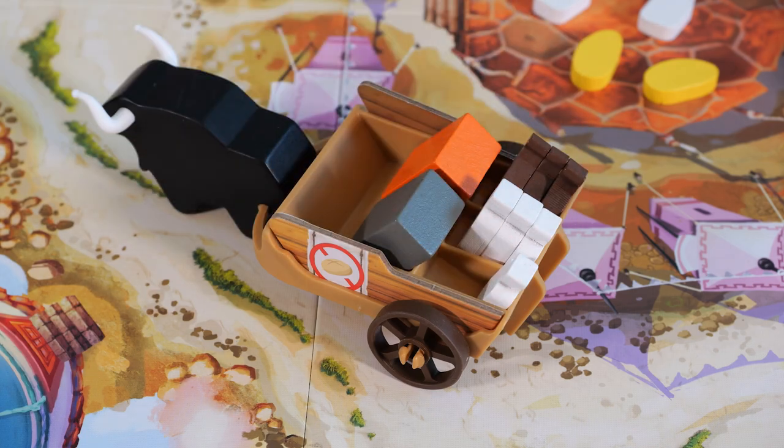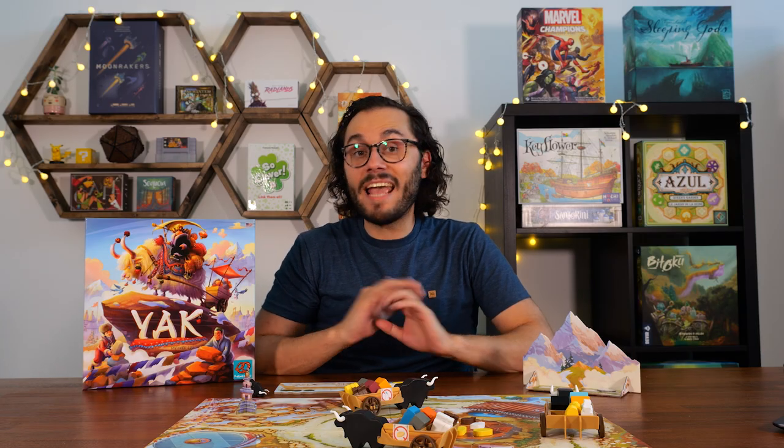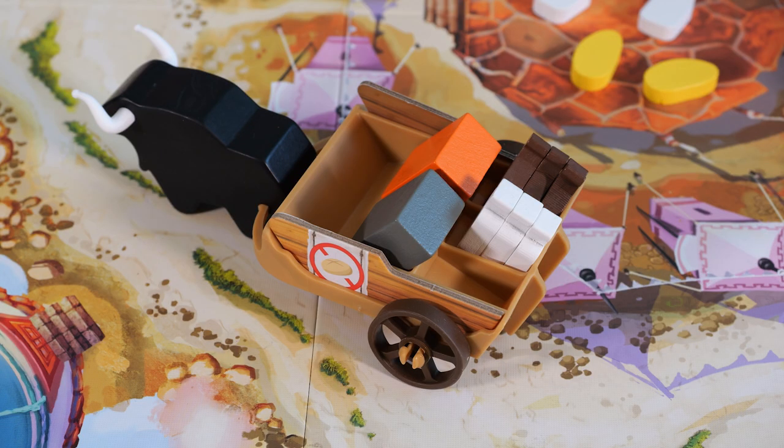To build, trade food tokens from your personal supply to the carriage in front of you. The trade chart tells you the cost: one food token gets you one block, three food tokens gets you two blocks, and five food tokens gets you three blocks. If any blocks you are taking are crystal blocks, you pay additional food for each crystal block. These crystal stone blocks are wild — they can count as any color in your stone tower. However, at the end of the game you cannot designate two separate crystals as the same color.